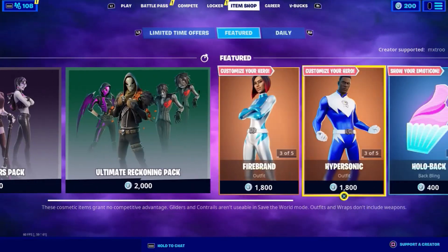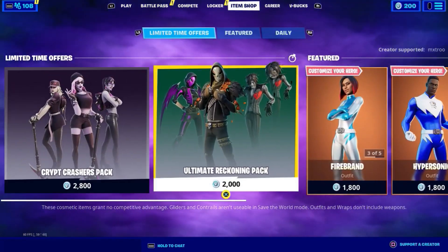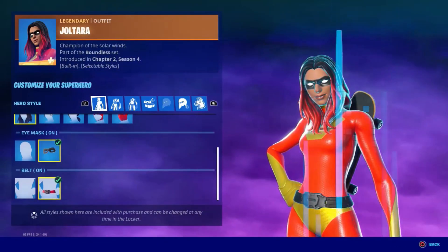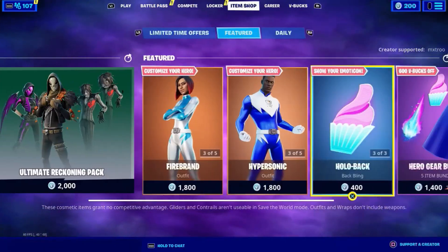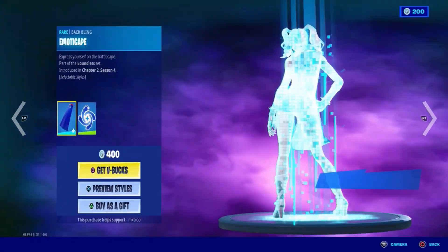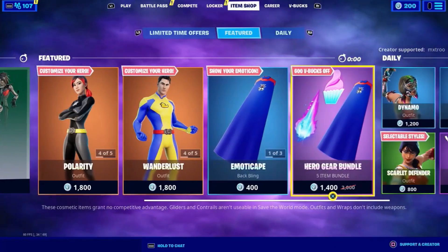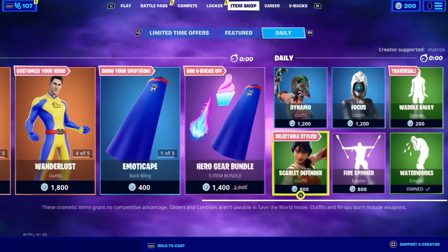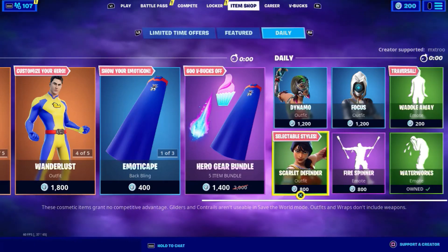We do have the Correct Crashers pack which is still out. We also have the Ultimate Reckoning pack. We also have the new superhero skins — you can customize them in any style. We also have the male superhero skins which come with a back bling and a pickaxe. We also have the Dynamo skin, which is a sweaty comp skin, and the Scarlet Defender skin.